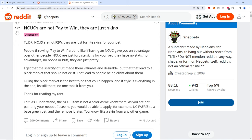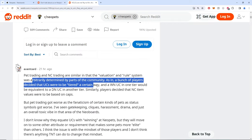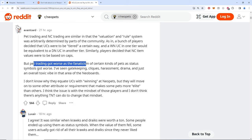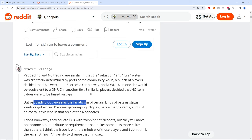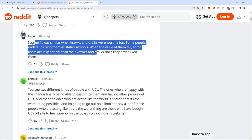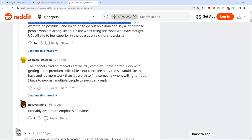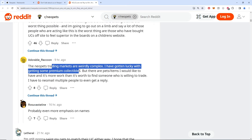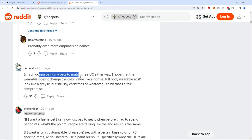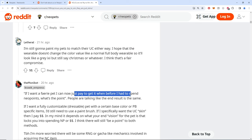Gen-one-of-ones that are worth your entire bank and house value — that I care about a little bit more. Yes it's all arbitrary. I'm still going to paint my pets to match their UC colors if I want — if I want a Faerie pet I can just pay to get it or spend neopoints.